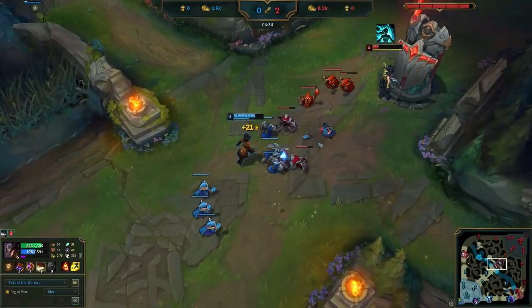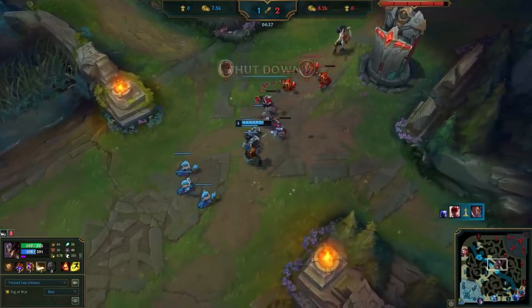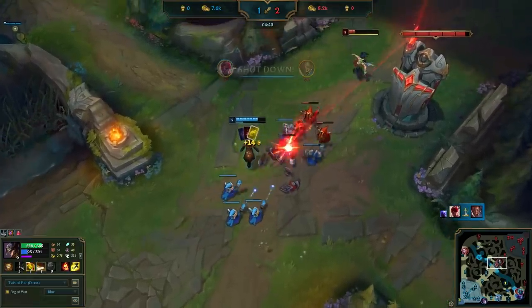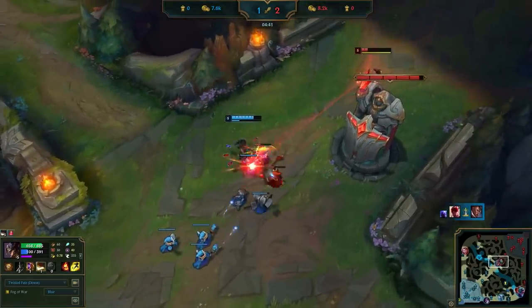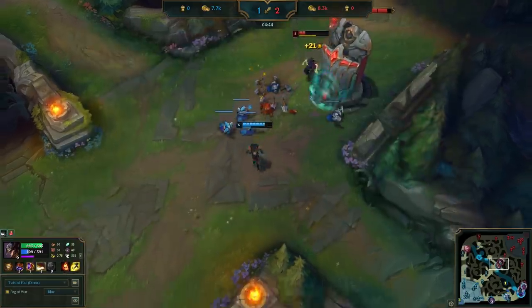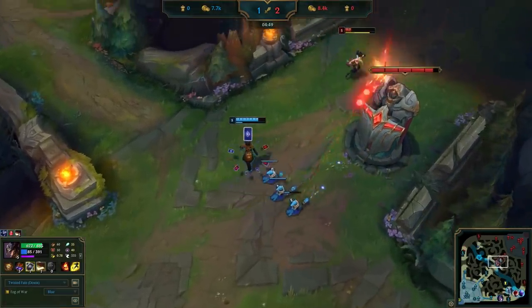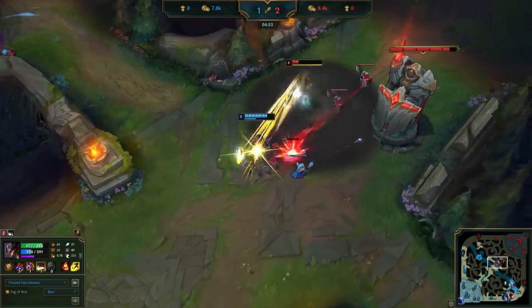Akali sticks around for a while because she has cleanse, and she knows if she recalls she's going to miss so much experience and gold. Notice Dopa isn't flashing in and using ignite or anything crazy. He can probably kill her by doing that even if she uses cleanse, but this is the thing about Dopa — he has a lot of self-control and is very calculated with his aggression. He knows if she recalls, she loses lane anyways, and flashing to get the kill doesn't do that much for AP TF. An AP TF with 1 or 2 kills doesn't really snowball that hard. He values the flash more than the 300 gold. With the fight still going on in bot lane he keeps hard shoving, and then Akali refuses to recall and ends up dying to Dopa's Q, auto, and 1 tick of ignite.